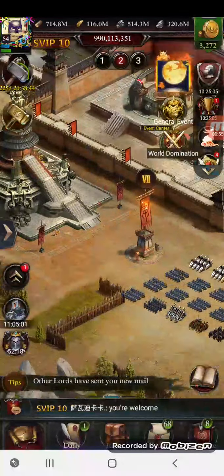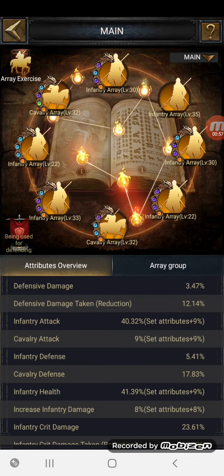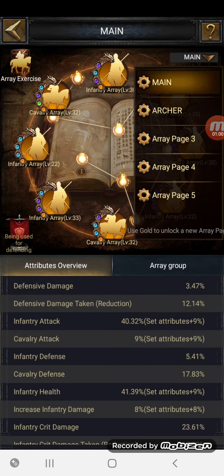To answer the first question — how to get more arrays — over here on the right-hand side, it says 'use gold to unlock a new array.' It's 3,000 gold per array. You just press the highlighted button to open it up and buy. It looks like the max is five at the moment.